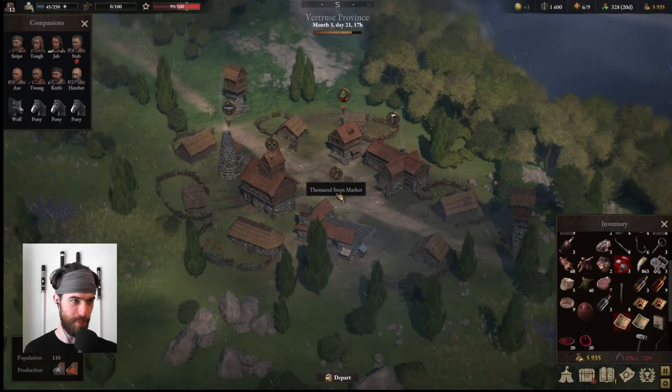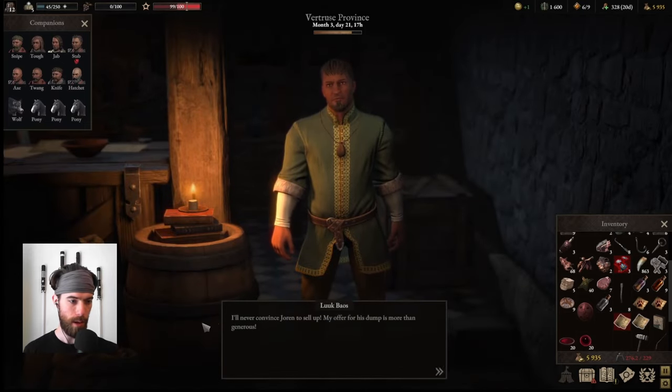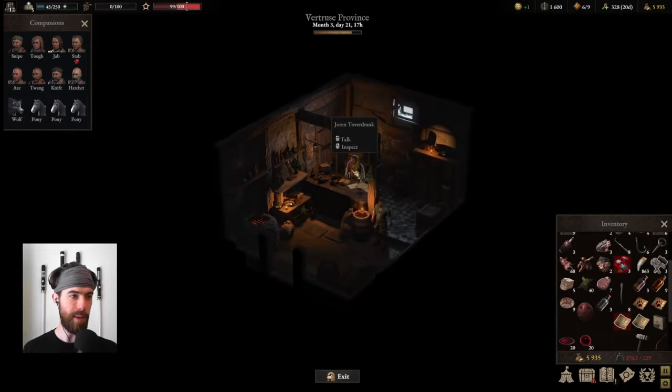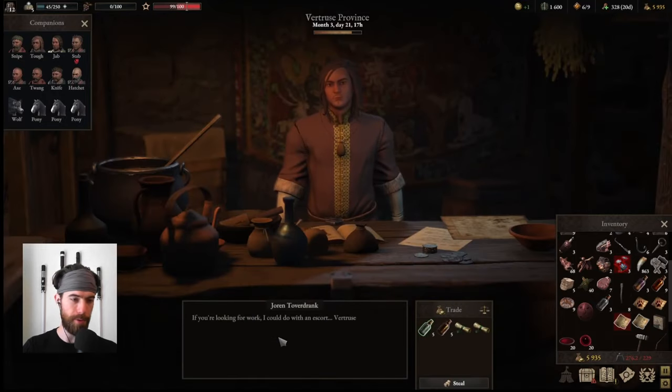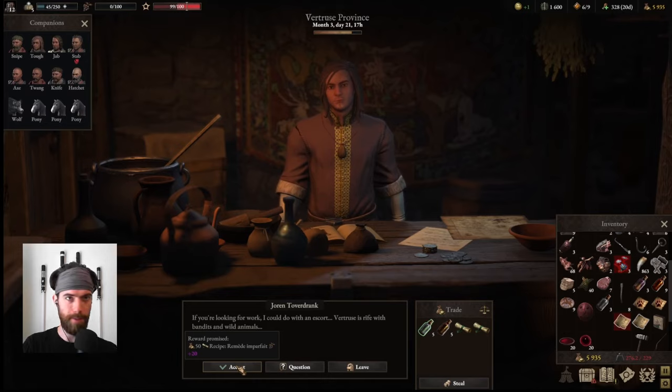We head into the Apothecary to pick up the next quest line, where we find Luk Baos trying to buy the shop from Joran — whose uncle has gone missing. Speaking with Joran gives us a couple of opportunities: he's looking for an escort because Vertrus is rife with bandits and wild animals. We'll receive 50 crowns, a recipe, and additional progress on the Fate of Vertrus quest. We can also question him about the strange tuber.